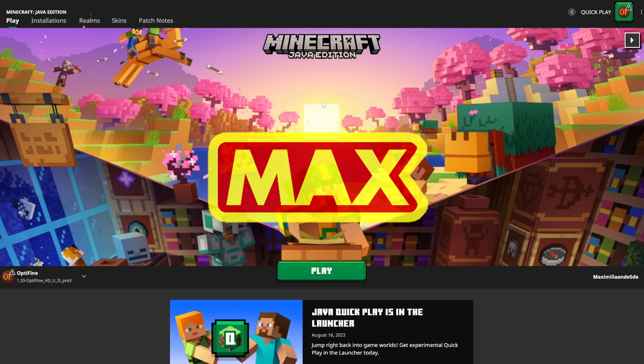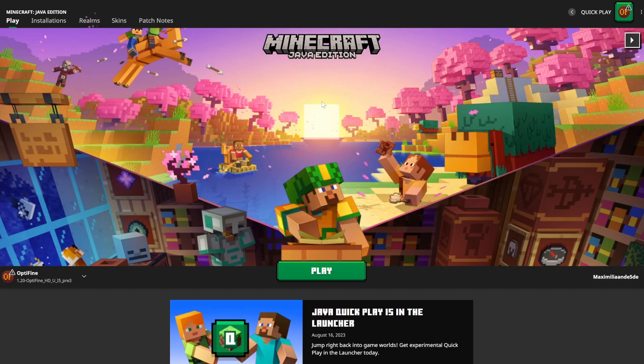Hello everybody, welcome back to another video. In this video I'm showing you how to get and use the quick play feature in the Minecraft launcher. Using this feature you can launch into your Minecraft world directly instead of having to go through the main menu first.